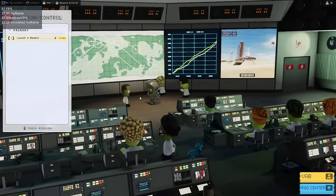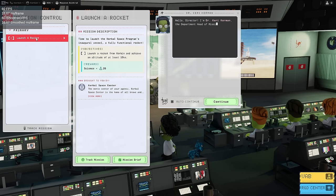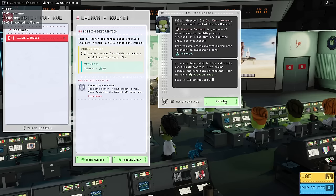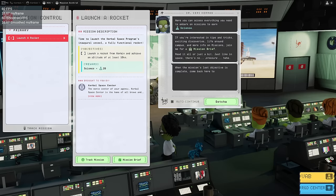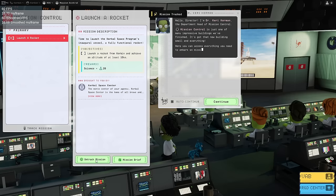Now let's take a look at mission control. It says track mission and mission brief. I guess we automatically pick up the missions. Harry Kerman gives us the mention of what it's all about — this is about the mission control building. Join me for a mission brief. Mission tracked. We can go to the VAB and R&D center from down here, so let's just go to the VAB.